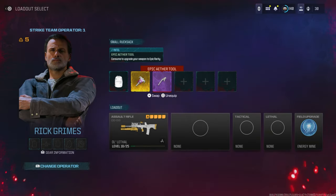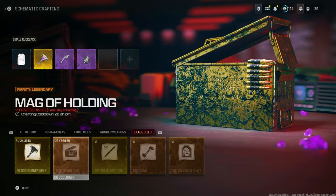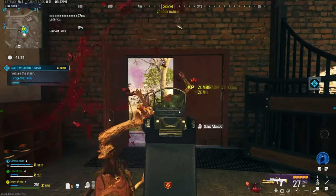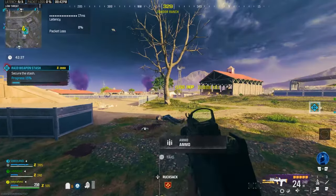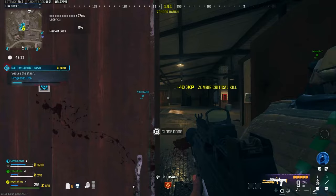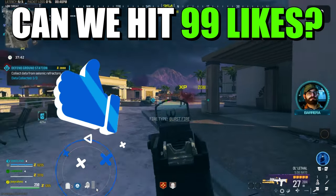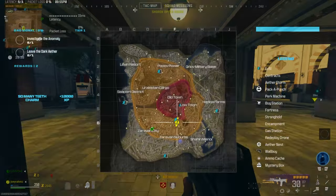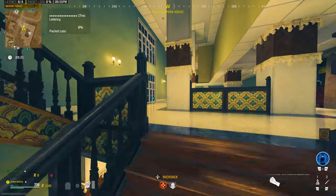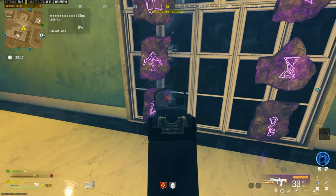First of all, you're going to need the Bad Signal mission equipped. Go ahead and equip that, then go to your inventory and put the items you want to duplicate in there. Start a game of Modern Warfare 3 Zombies. Once you're in the game, the first thing you're going to do is get some money — you need at least $3,000. $2,000 goes to buy a tombstone, and $1,000 to activate the portal. Once you've got that, go straight to the location shown on the map.